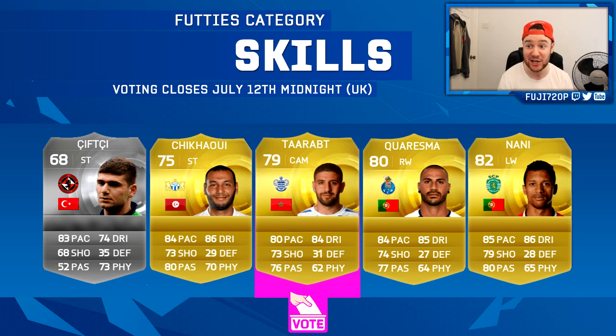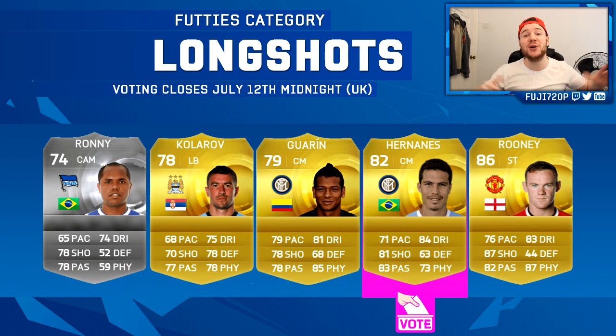Next up is the Skills category. I'm not really much of a skiller myself, but it's nice to see upgraded skillers. We've got Shaqiri, Shkawi, Quaresma, Charisma, and Nani. Charisma is winning by a mile but I'd prefer another skiller in the Premier League, so my vote is for Quaresma. He was so good as a silver back on FIFA 11 or 12 and he's still pretty good on the game.